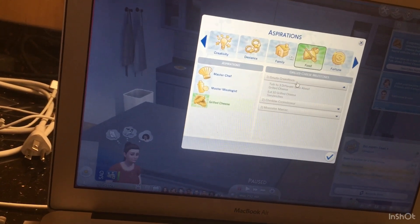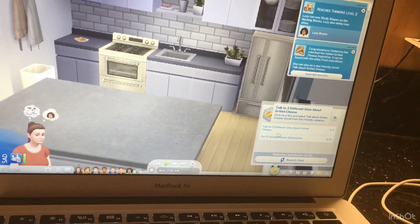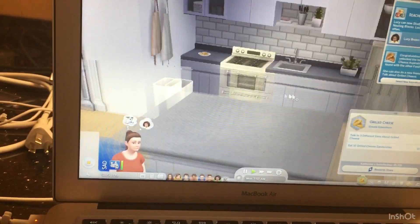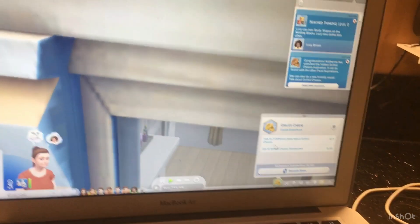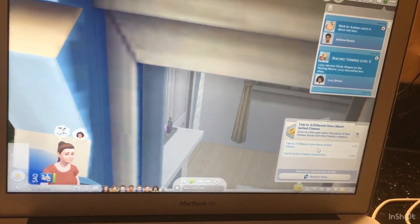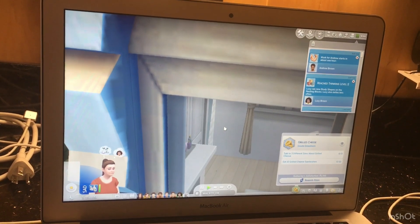You can select it and you will have the aspiration. This aspiration also unlocks a couple of new social interactions, like talking about grilled cheese. That's it for today's video — hope you found it helpful, bye!